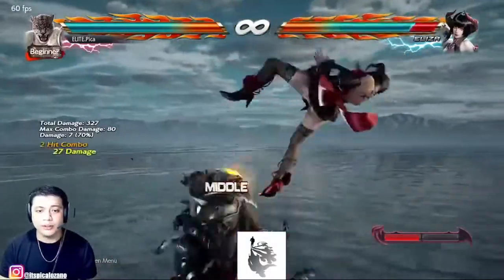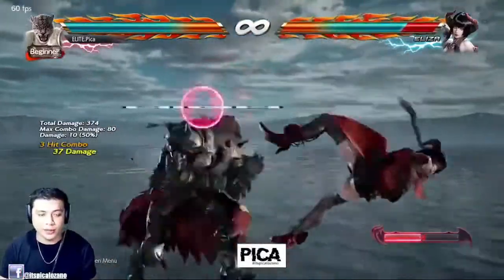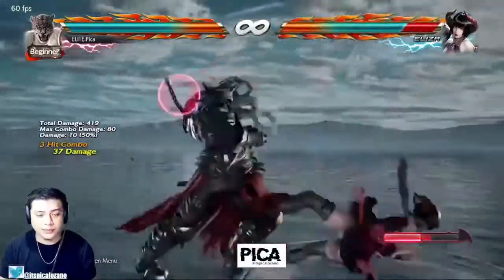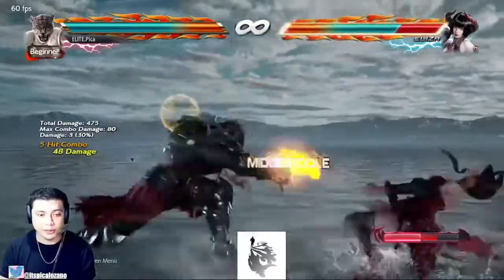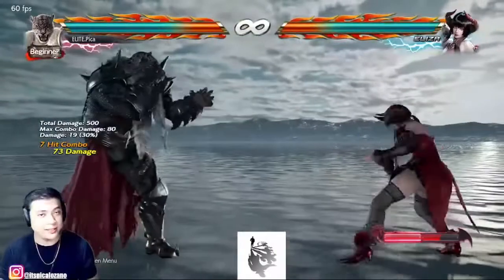One other path that I go with the 1+2,2 is of course the Wild Standing 4. It's a little tricky specifically because you do have to wait for the recovery of 1+2,2 before you execute the Wild Standing 4. And it still does the same exact damage.